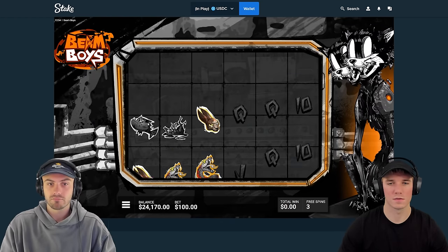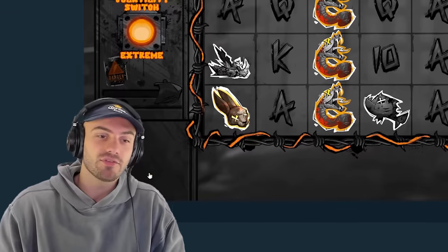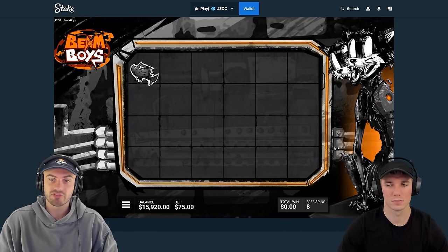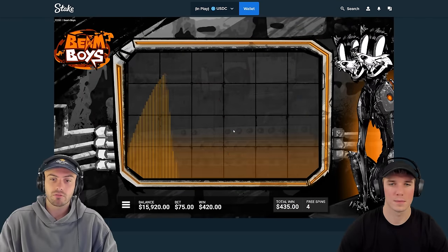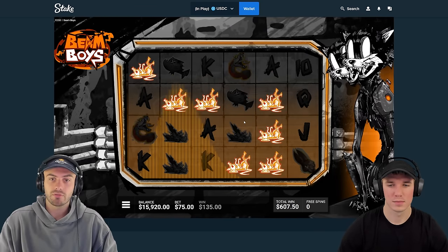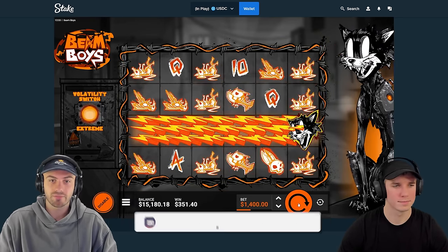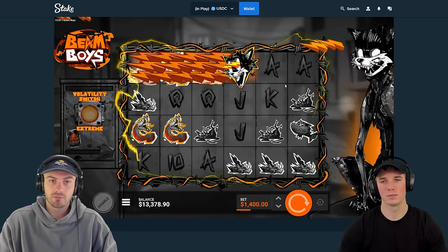If four scatters is 10 spins then six scatters must give more. Look at this dead bonus — what is even going on? I didn't know that could happen. The eight looks best to me. Our balance is cut down really bad. If that bonus didn't sprint through so fast we would have been here a little bit longer. We're just at the end. We're actually getting railed — pretty bad. Maybe we just try these because we haven't done them yet.